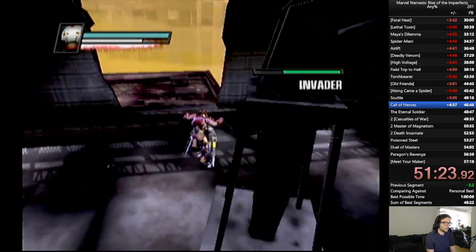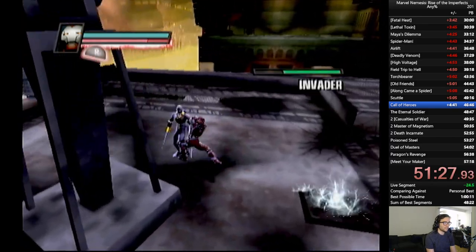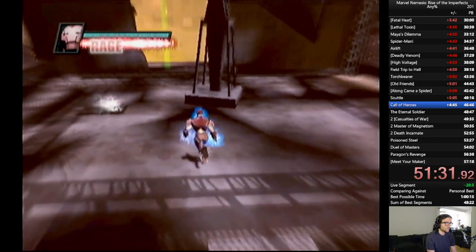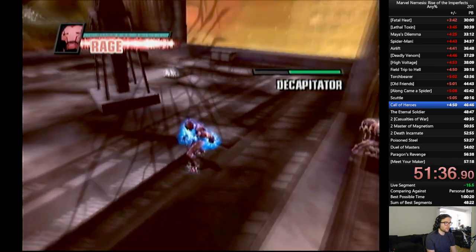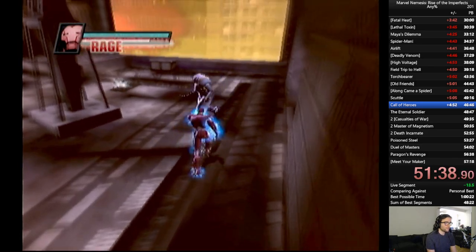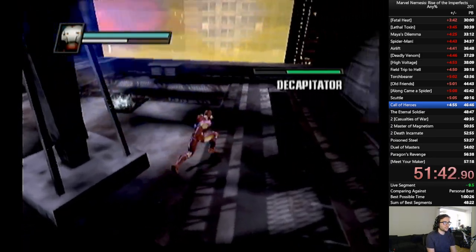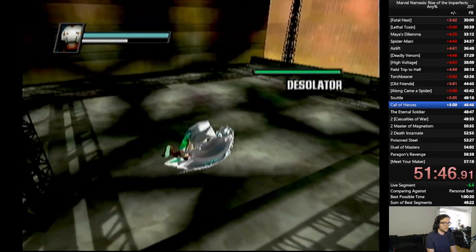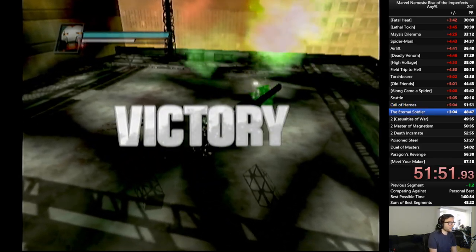I'm going to take out these enemies while maintaining some energy. We don't want to pop Rage, but we might as well. This guy's going to die to fall damage, and then we can get a nice shotgun blast on him. Wait for this guy to jump up here, and then we're just going to throw him off. We lined it up. We want to fly over to the other side here, pick up this guy and throw him. I like to use the cell tower on this next guy, and we're done. And that is Call of Heroes.